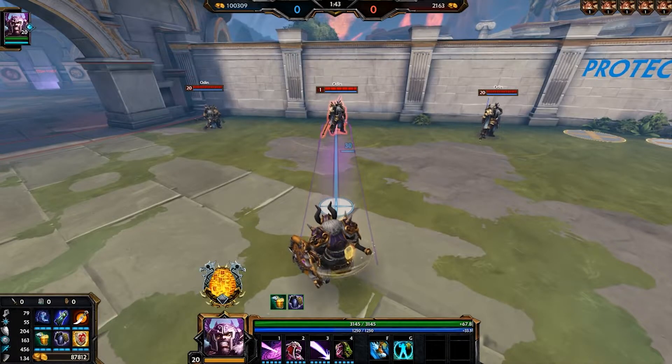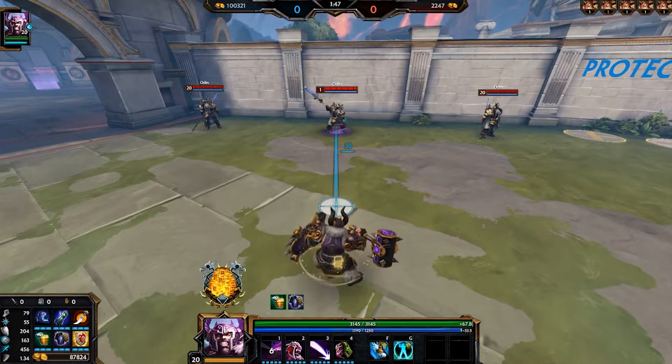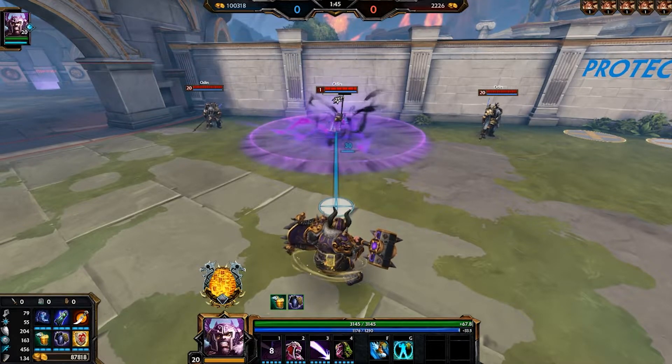Fafnir's first ability is a line attack. This shows Fafnir throwing a hammer. This hammer is going to stop on the first enemy god that it hits. On impact, a curse is going to go out from the target. The target is stunned, but everything around the target is going to be slowed.